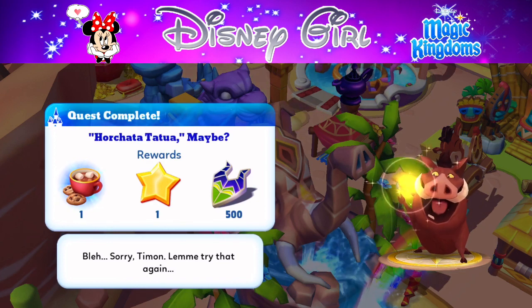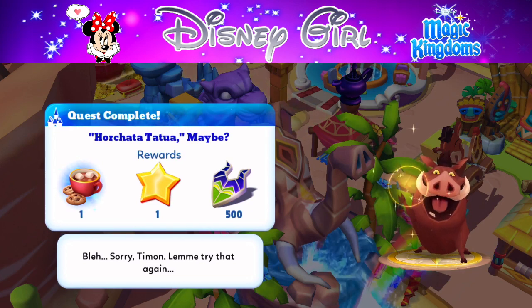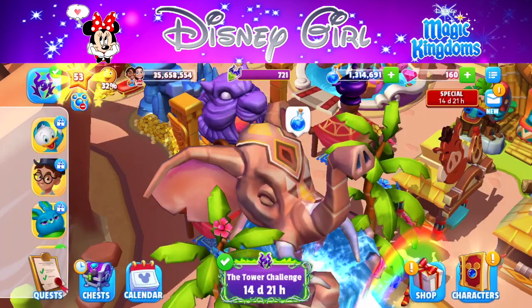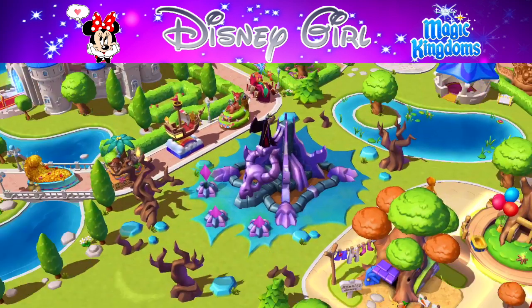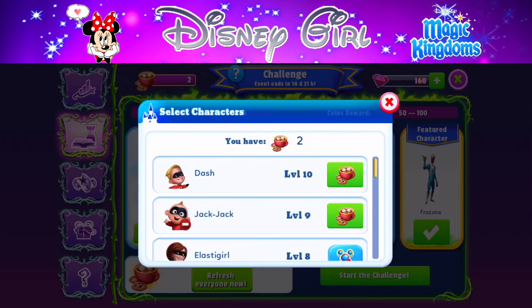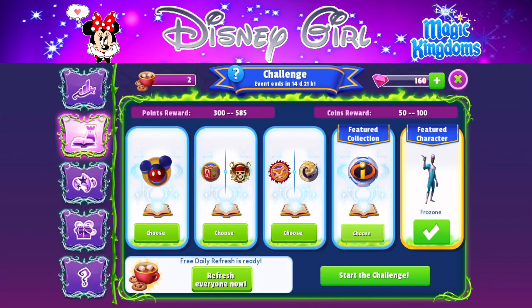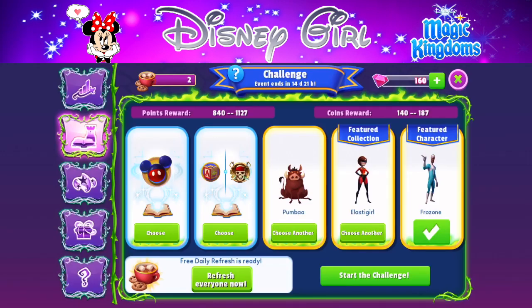Oh my gosh — 500 currency and a refresh token! If you bring in Pumbaa and do these quests, you will get refresh tokens and currency that will help you so much, whether you're trying to get Shenzi or just collecting Lion King items like Nala and the attractions. That event quest dialogue currency is super important to do. He just has to be level one to do it.